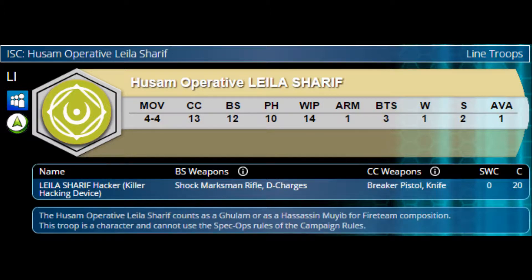She has availability of 1. Her equipment includes a killer hacking device. Her ballistic skill weapons include a shock marksman rifle and D charges. Her close combat weapons are a breaker pistol and a knife. Zero SWC and a cost of 20. She counts as a Gulam or as a Hassassin Muyib for fireteam composition. This troop is a character and cannot use the spec op rules of the campaign rules.